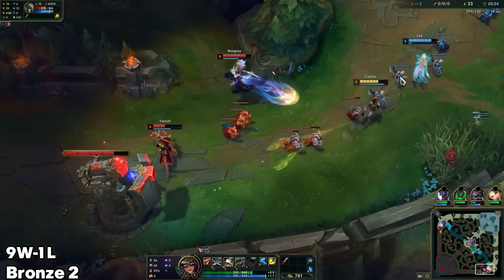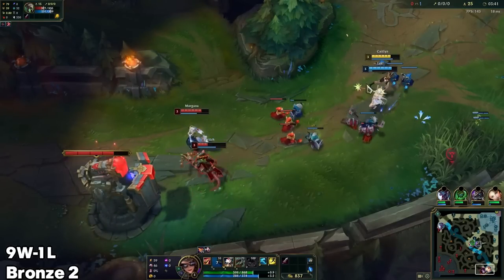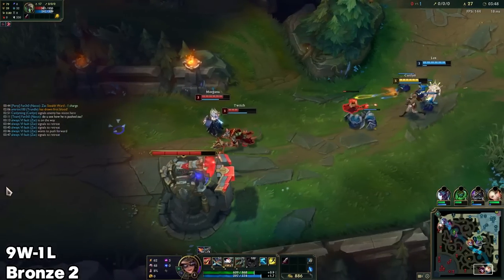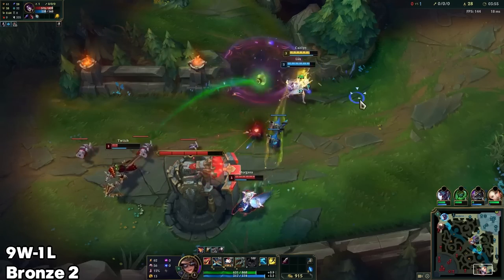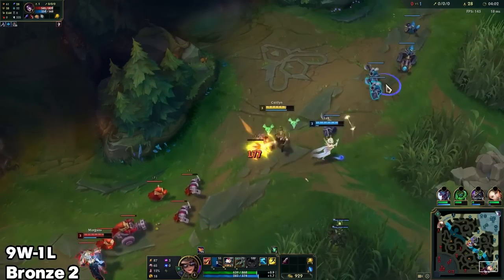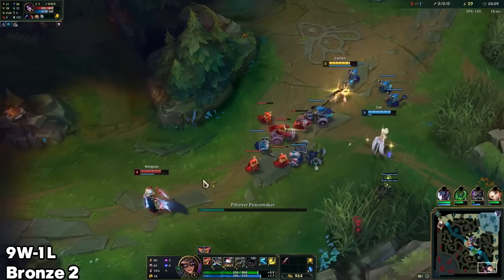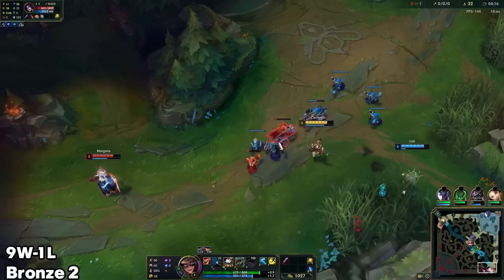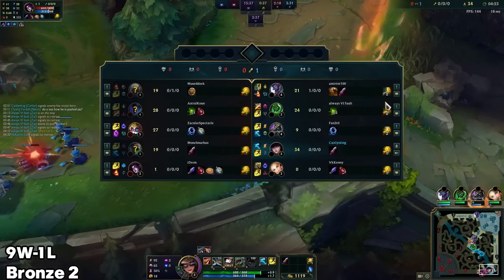I want to try and tank this trap here, so if somebody tries to step on that trap to get rid of it, I'm going to be in range to follow that up. I'm going to keep pushing because Twitch wants to last hit now — we're going to want to shove. Make sure that if he does base he's going to miss out on a big cannon wave. Looks like he's actually gone, so there's nothing to punish here. I'm not going to bother going for the plating.